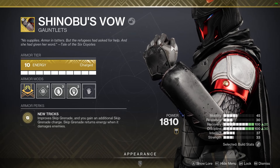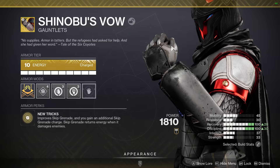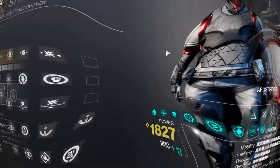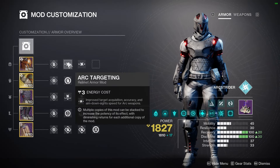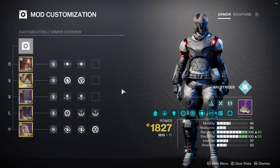We have some other stuff to enable these nades to be even better, and I'll show you that when we get to the actual Arc 3.0 breakdown. But let's look at our mods first — it's pretty simple stuff. We've got Arc targeting and unflinching, two of those. You should keep in mind that if you're using an Arc gun and you get a double kill or any multi-kill with an Arc weapon on an Arc subclass, you are automatically amplified.